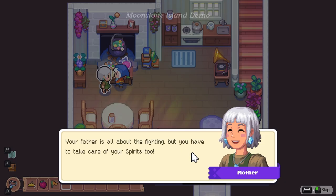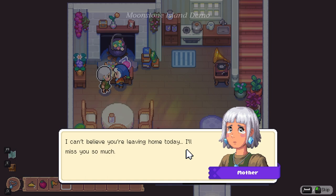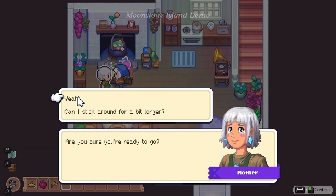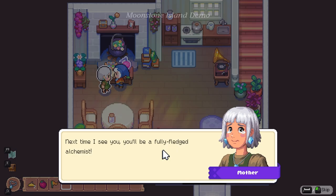Your father's all about fighting but you have to take care of your spirits too. Now your spirits should have the strength to keep you safe. I can't believe you're leaving home today — you'll only be gone for a year, then you'll have completed your alchemy training. Are you sure you're ready to go? Let's go ahead and go. Next time I see you, you'll be a fully fledged alchemist.